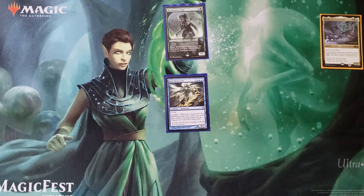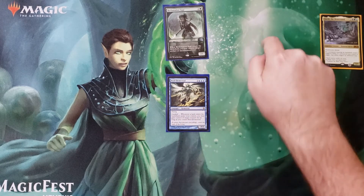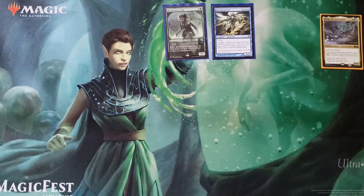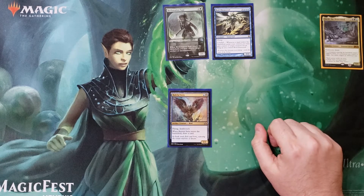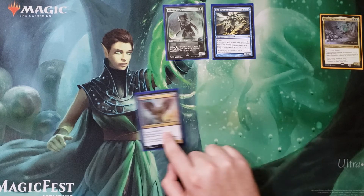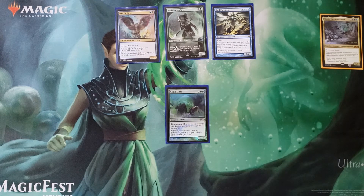Roil Elemental says whenever a land enters the battlefield under your control, you may gain control of target creature as long as Roil Elemental survives. So land enters battlefield — that's a landfall trigger, that's an ETB — so you're going to gain control of two things per land drop. Baleful Strix: two mana, flying, deathtouch, draws two cards with Yarok on the battlefield, or one card without. Can't say enough good things about that value.